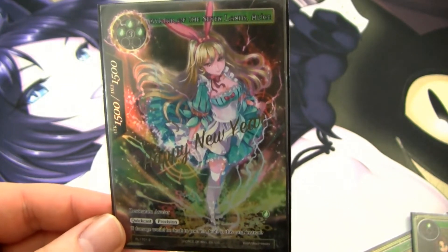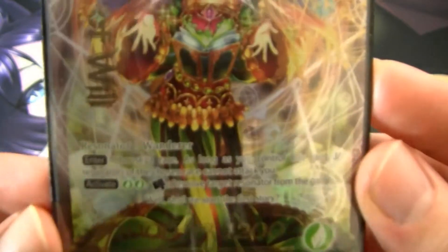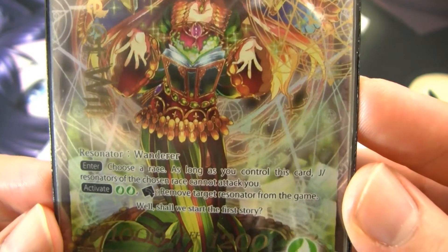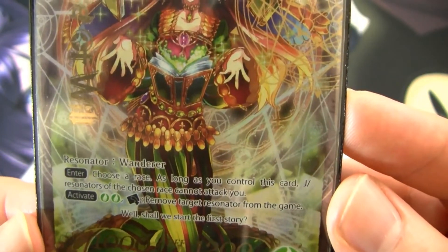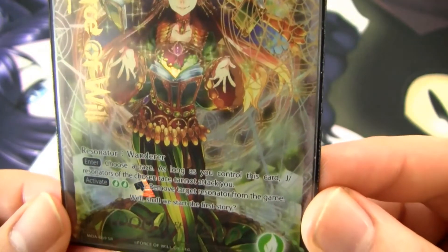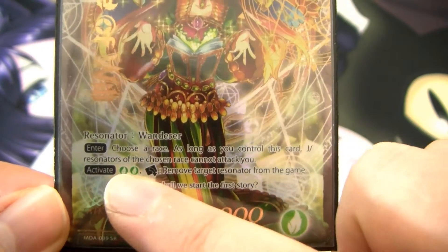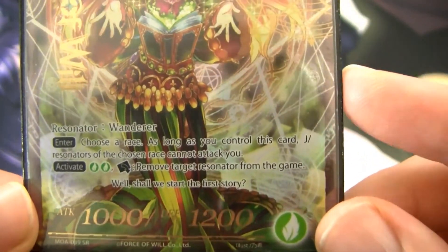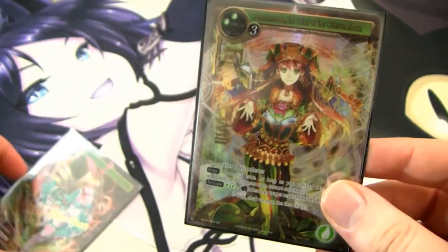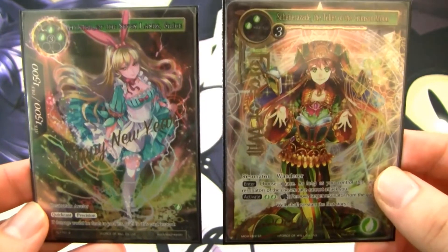Scheherazade, Teller of the Crimson Moon, is also quite good. When she enters the field, you choose a race, and as long as you control this card, J-Resonators of the chosen race cannot attack you. So if their win condition is Gwybers, you call dragon, and they can't attack you with them — as long as you counter everything they try to kill her with. She's also errated to three of any will and two, and you can rest her to remove a resonator from the game. Between these two cards, all the ramp, and all the counters, this deck is actually pretty strong — some people consider it one of the stronger decks in the Wanderer format.